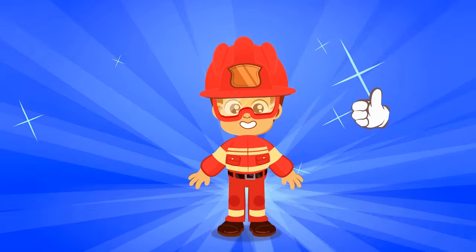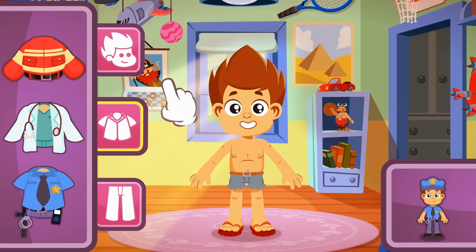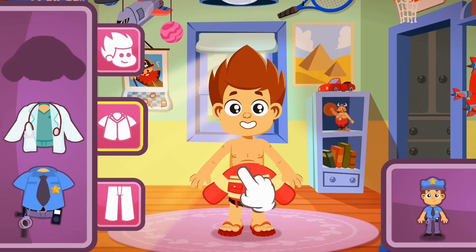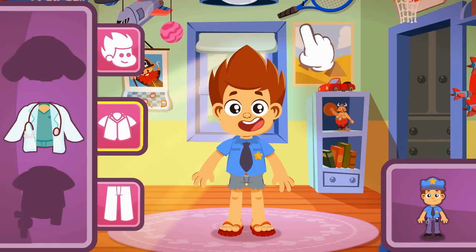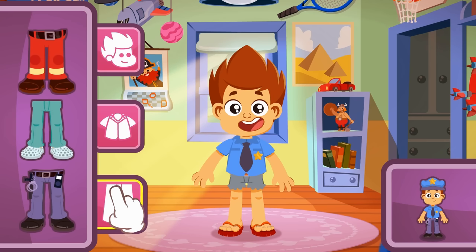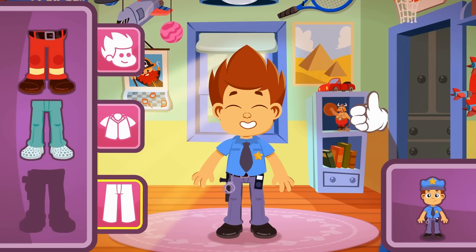Let's move on to the next professional — Policeman! Kid is going to look great in this costume, don't you think? So again, let's pick the right top. I don't think you know which one it is! Yes! The blue shirt with the badge! Now for the pants — I'm sure you can get it right the first time! It's the blue pants! Yes! That was easy! Good job!